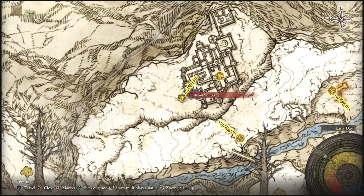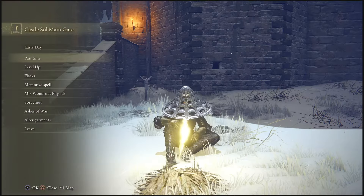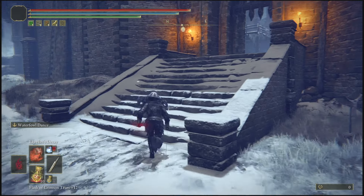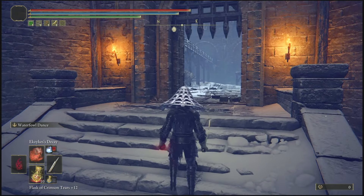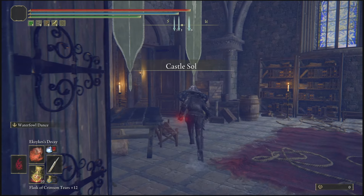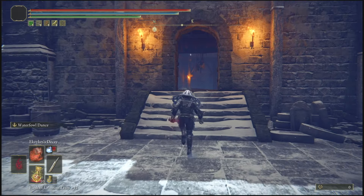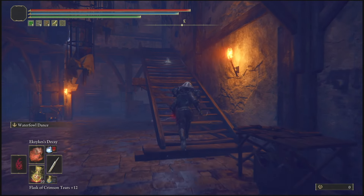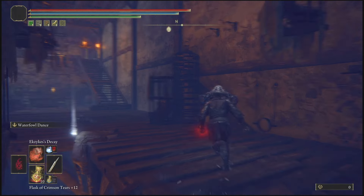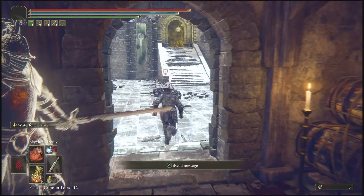The second glitch in today's video starts at the Castle Sol Main Gate site of grace, located in the Mountaintops of the Giants area of the map. The boss we're going to be killing with this glitch is Commander Niall. If you haven't seen him before, I'll go into the castle and show you what boss it is. You'll make your way to that site of grace, come through the castle, go up these stairs — there will be various enemies in here but you do not have to fight them; you can simply walk past them.